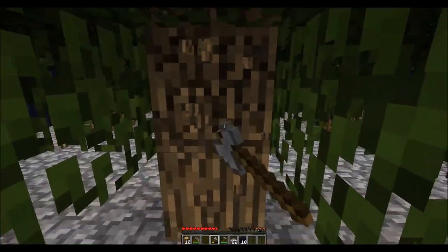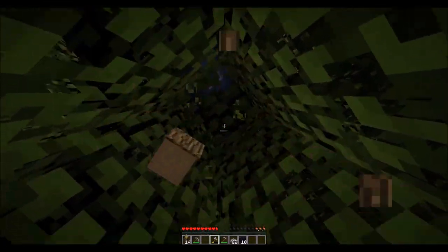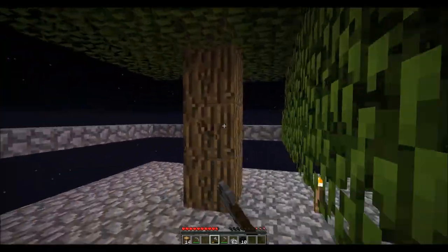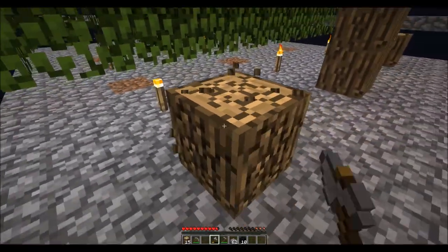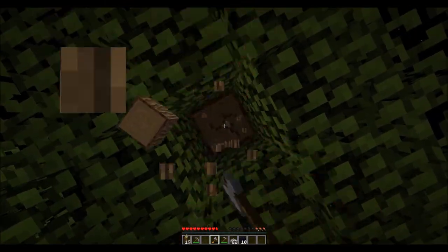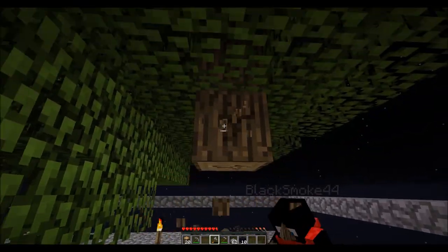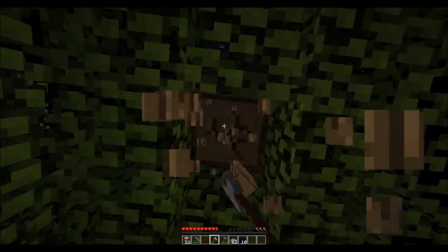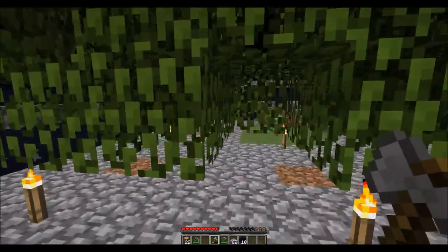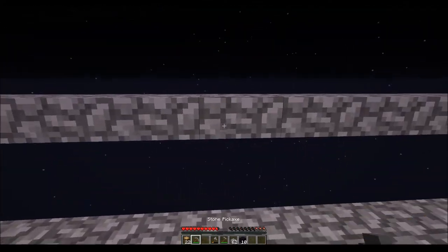After that we need to get to the Nether. So we gotta make a portal to go to the Nether. But how do we get to another portal? We don't have flint and steel. We have something called lava, and we have wood, so we can spread fire.